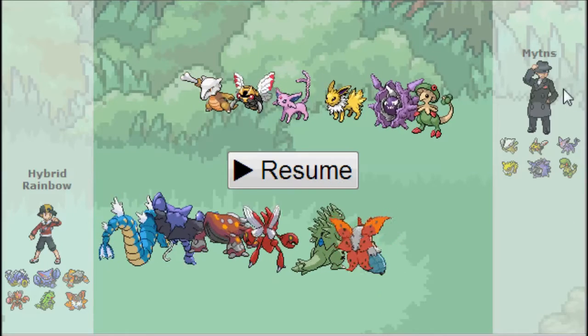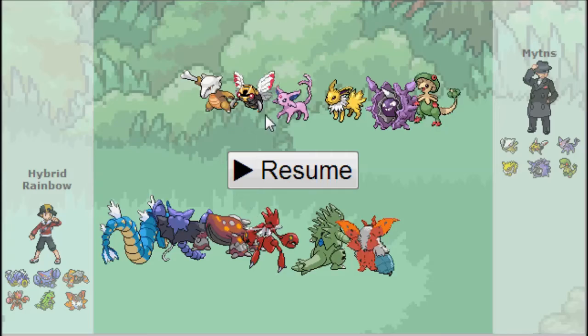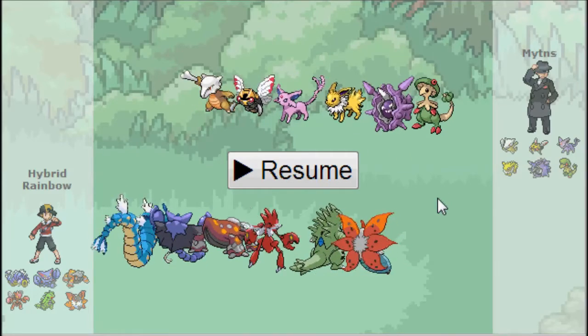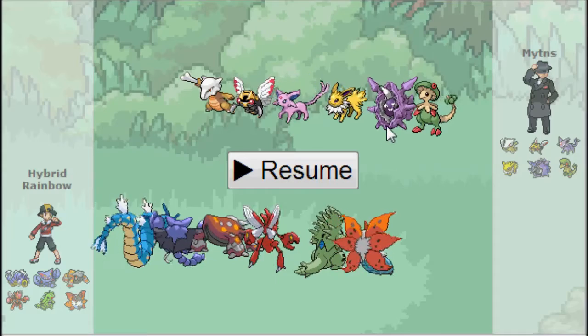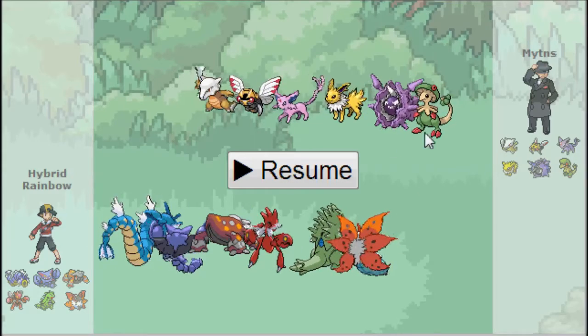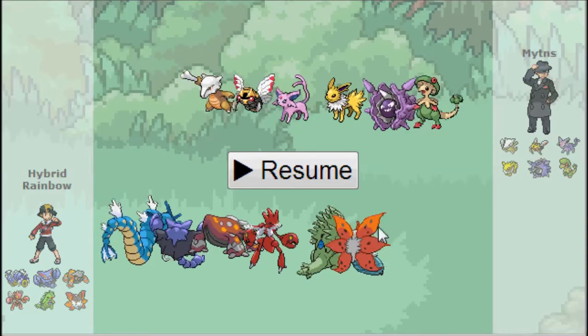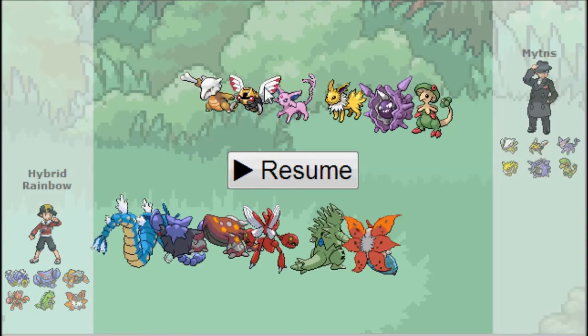I'm going to be fighting against my opponent Mynth, and he's going to be using a standard, super standard baton pass team. He has a Ninjask, he has a couple Eevees, probably passing off to the King's Rock Cloyster and the Leech Seed Breloom, and probably a super tank Marowak. That's the team — I'm fighting baton pass.